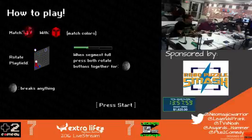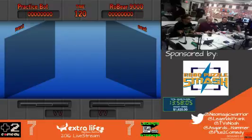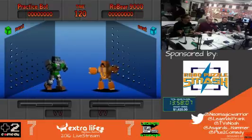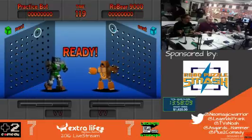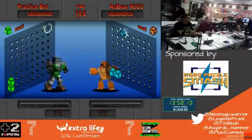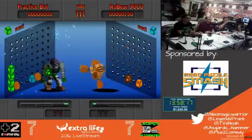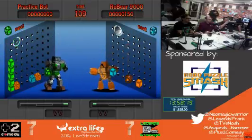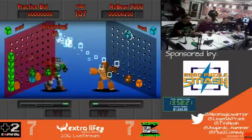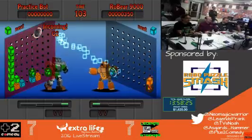So what are my rotating buttons? The trigger is the rotating button. My practice bot is really fun to play as — you have to unlock him by beating it on hard mode, but he only plays with one color, so every single block I drop is going to be green. Now he's in trouble!